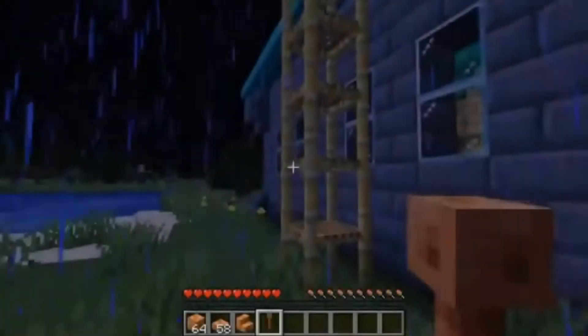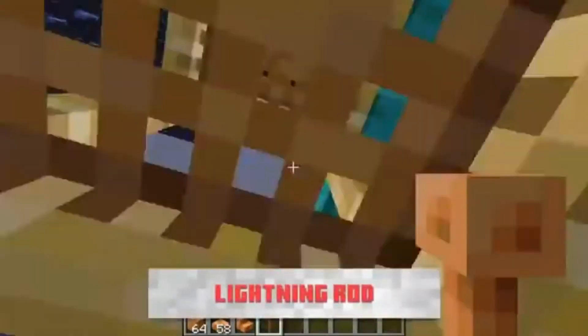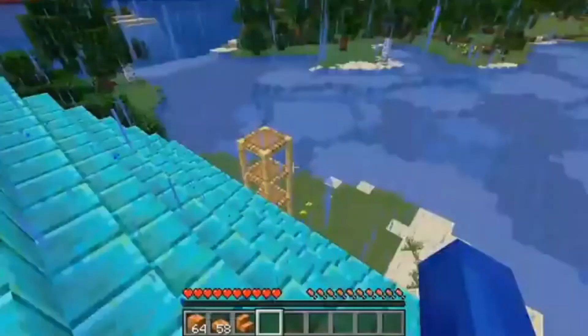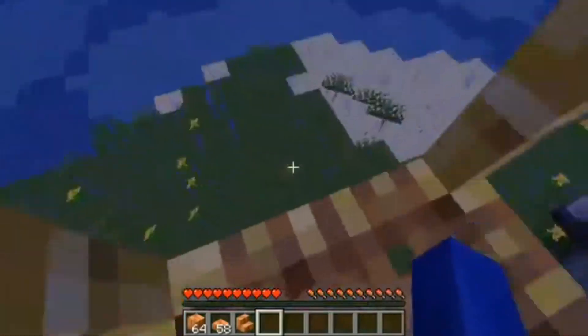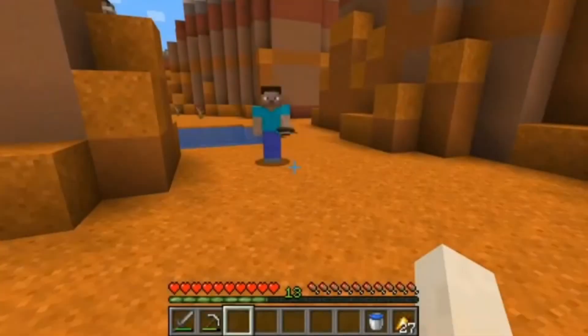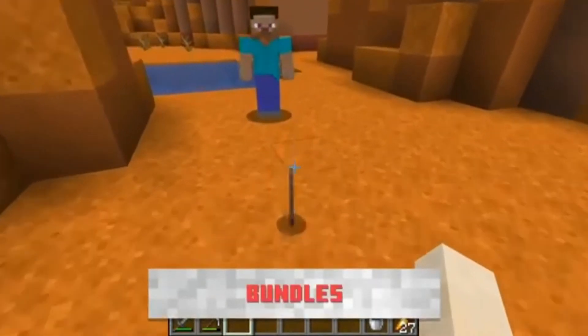Next up is the lightning rod. The lightning rod is just what it sounds like — it attracts lightning so none of your builds catch on fire, which I think is pretty useful. When do your builds actually catch on fire? It's really rare, but if it happens it really sucks, so I guess that's good.